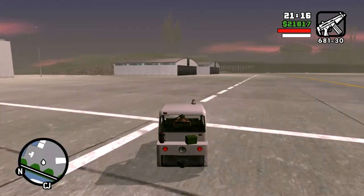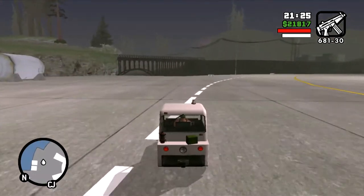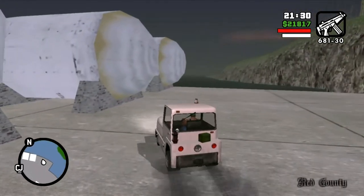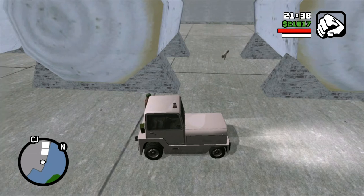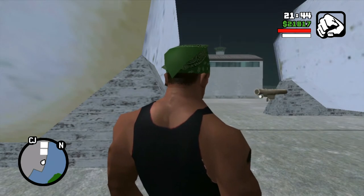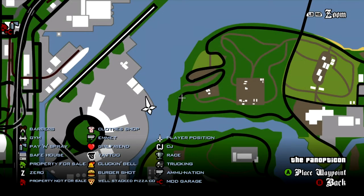The really cool thing when you get into Easter Bay Airport — other than all these really interesting planes — is over here by these tanks. I'm going to get out here and point it out: a rocket launcher. Yes, this is awesome. You can shoot down helicopters with it as well as airplanes, and it's right here on the map, in the far area of Easter Bay Airport.